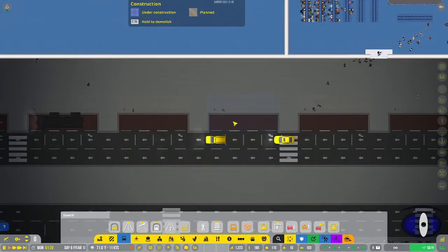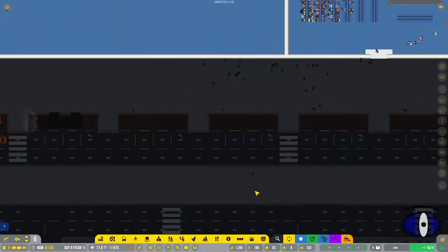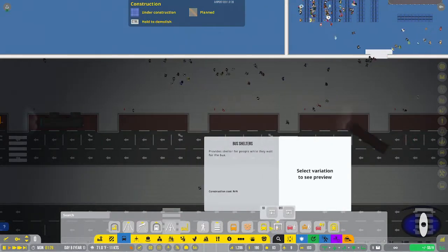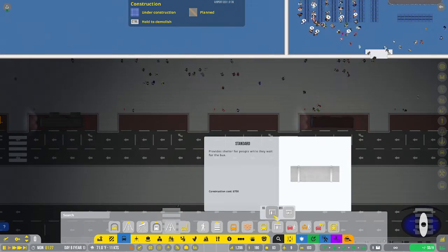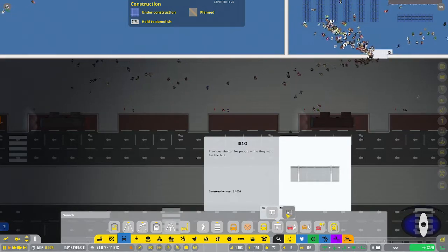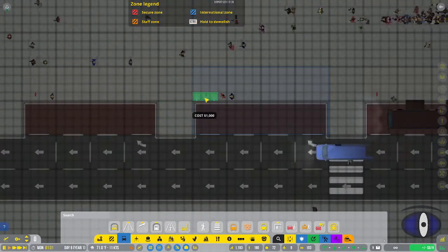Next is the bus stop. You can switch sides on it, it has a 250-person queue, and shows an average for how often things are transported. In addition to bus stops, you also have standard and glass shelters you can put up - just so that people have somewhere to stand under shelter.